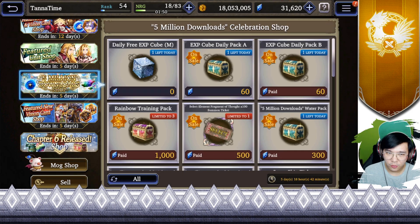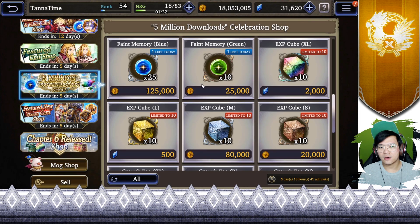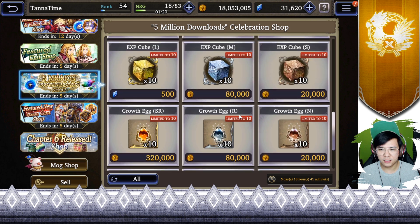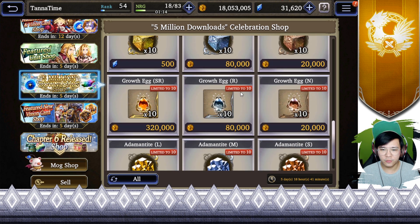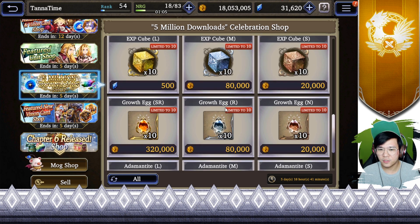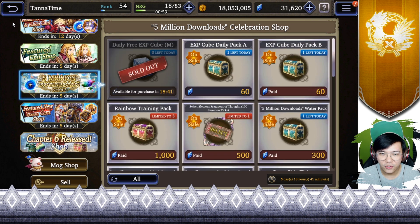Next, the 5 million download shop — actually a bunch of paid stuff, so I'm not going to go into details for that. It feels a little underwhelming. We have been getting a lot of rainbow rocks and rainbow orbs in the celebration shops but actually not in this one. They do have eggs and adamantite — if you are lacking, feel free to grab eggs to level up your vision cards, or adamantite to level up your equipment.